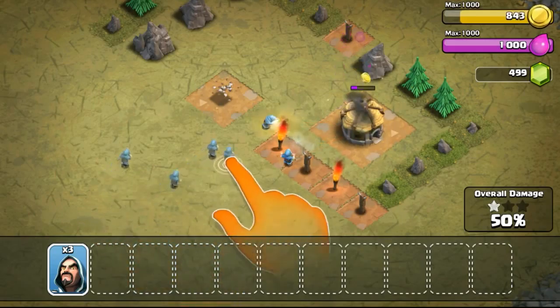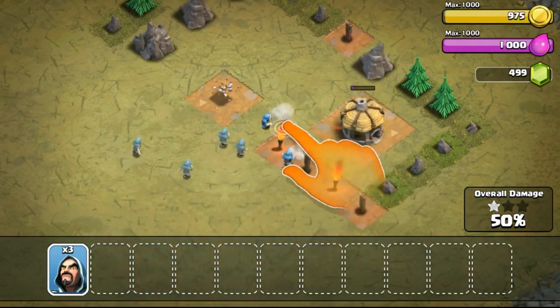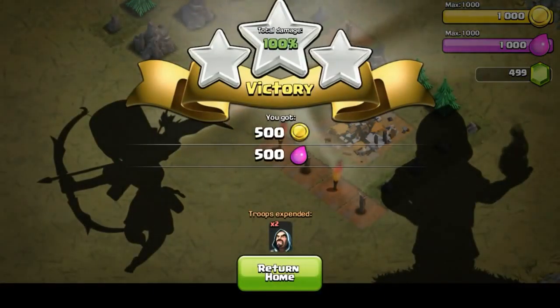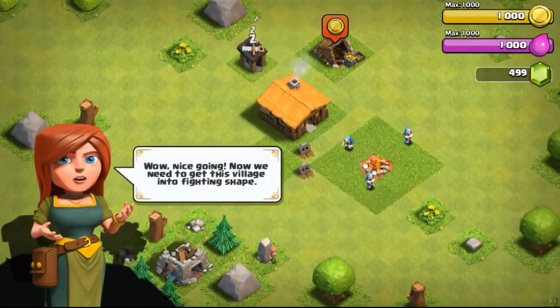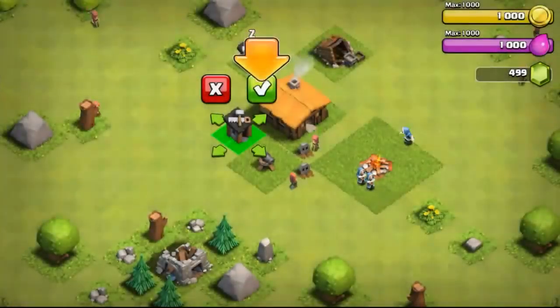Wizards have high HP. So this is gonna be a new series that I'd like to welcome you guys to. Hopefully you guys will stay tuned and carry on the journey with me — maybe maxing up to a Town Hall 9 or even a Town Hall 10. Hopefully the journey will carry on that far.